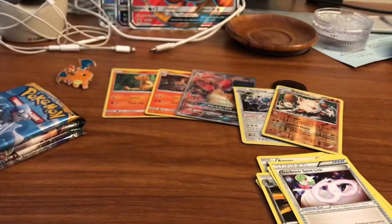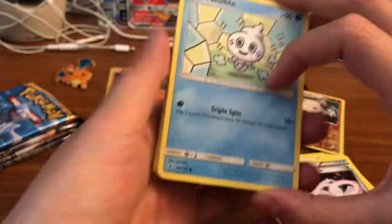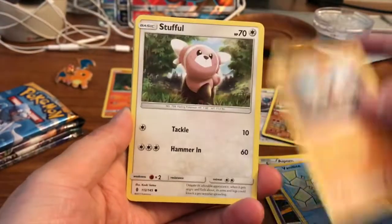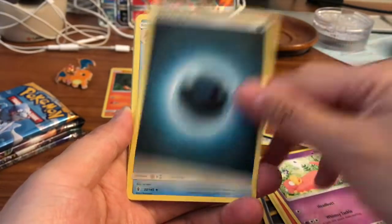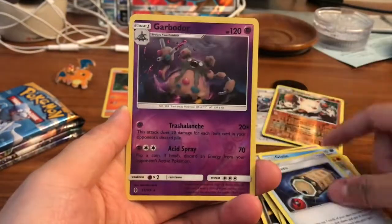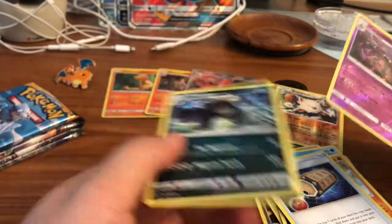Into Guardians Rising — we got a Vanillite, Mudbray, Stufful, Salandit, Slowpoke, Klefki, Machoke, Garbodor reverse rare — very nice — and our rare is a Pangoro, a regular rare.